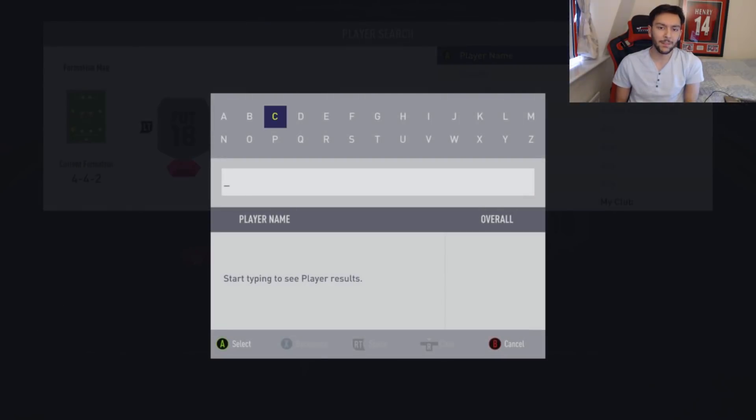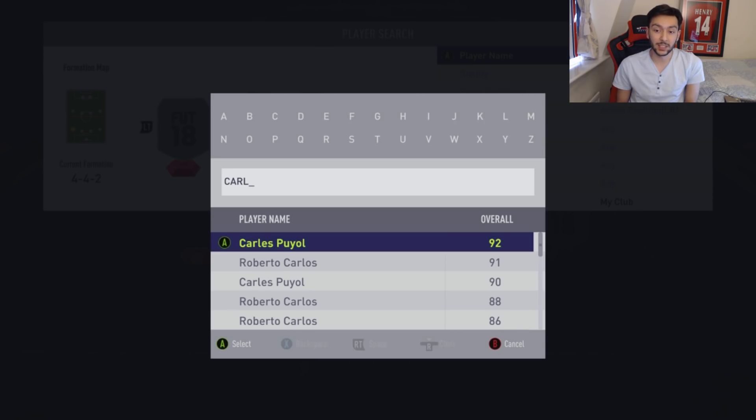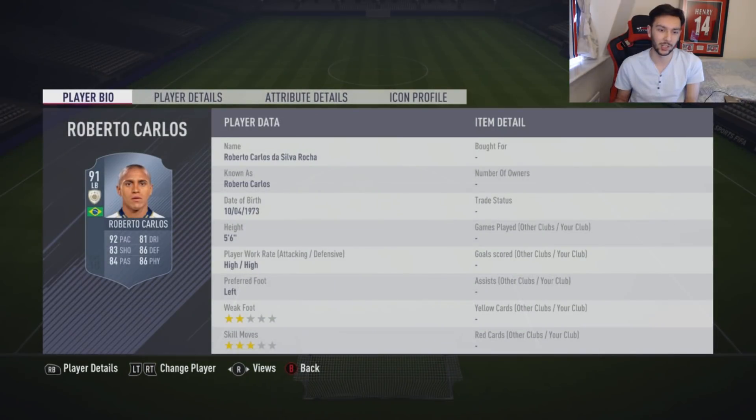We'll go over to the left back. We've got some players — we've got Sandro, we've got Jordi Alba — and that's really it. But the man I'm going to put in is Roberto Carlos. His prime card has come out, so there's no debate here. If there was no prime card then maybe someone else could get in, but it's prime Roberto Carlos.